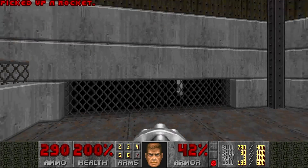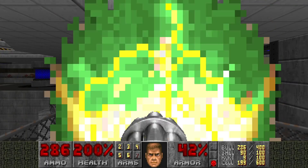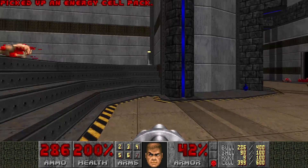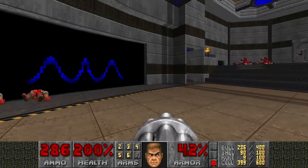There's a secret here — see that switch? You need to shoot it, and for that you just stand here. There you go. The reward is pretty nice: bulk cells. This door opens up when you press three switches — one is green, meaning one has been pressed.